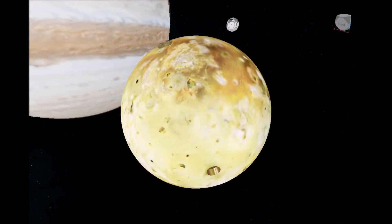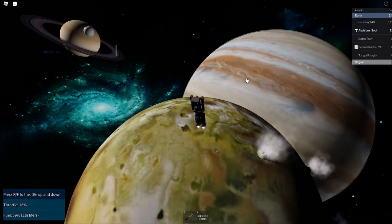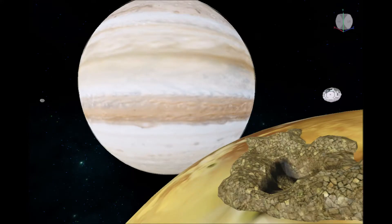I should start with Io, with it being the innermost Galilean moon. It has volcanoes that pop up, but that's it. Perhaps these volcanoes will have a magma chamber that the player can traverse.